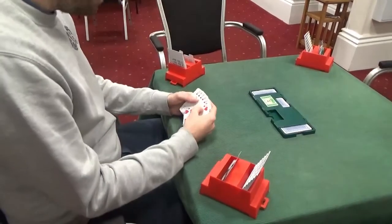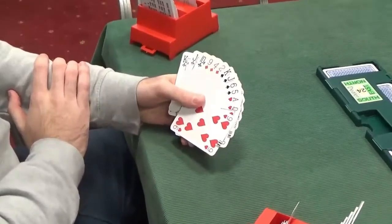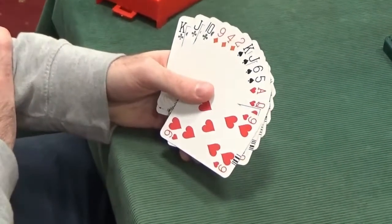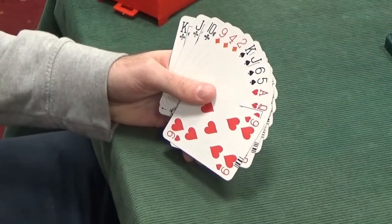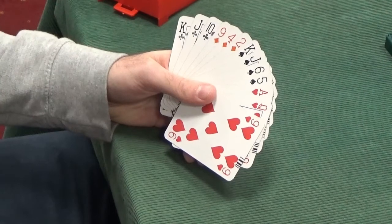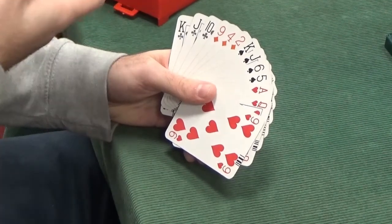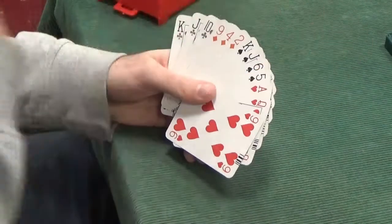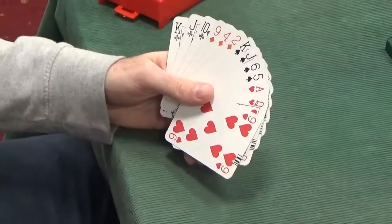West is dealer, nobody vulnerable. West has 14 points in total — a completely balanced hand. 4-3-3-3 is extremely balanced. Playing the Acol system, which is what we play in Britain, we would open 1 no-trump with 12-14 points. If you were playing a standard American system, you would open 1 no-trump with 15-17. Given that we're playing Acol, we would be opening 1 no-trump with this hand.